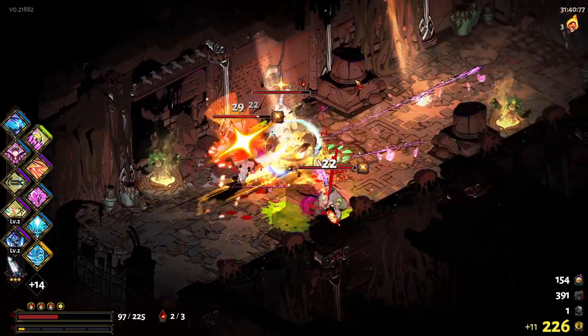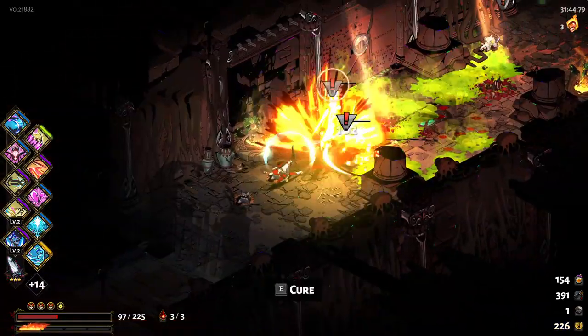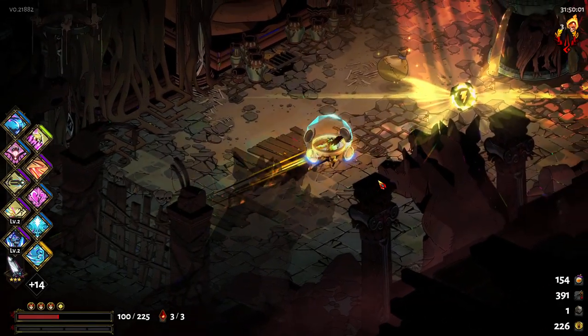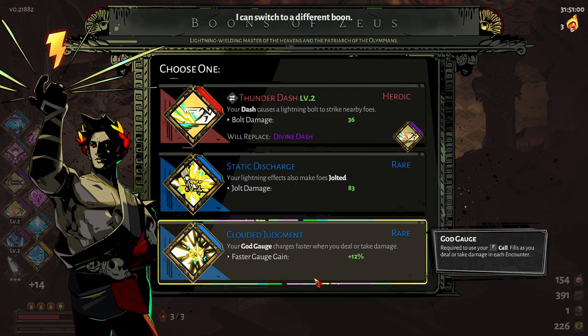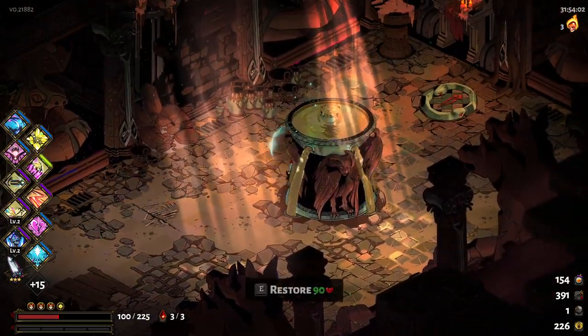Hello, boys and girls — Daily Degrant here to ruin your day in this corridor. Don't worry, it will only take a short moment. See? Now you're dead. Zeus — something good? Thunderdash, Jolted, and Clouded Judgment. I think I take the Jolted in here. Give me that too, and we're good to go.